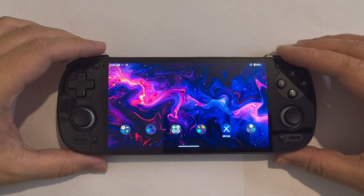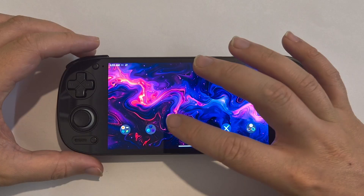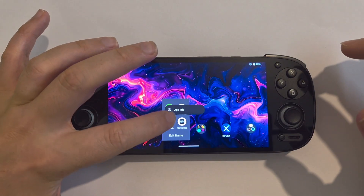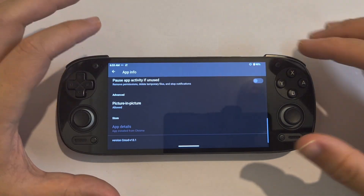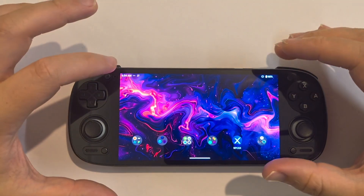Hey, what is good? Welcome to today's video. We're going to be checking out the WinLator C-Mod version 13.1 and we're going to be testing GTA 4. I'll just show you here — 13.1.